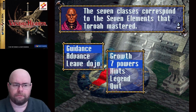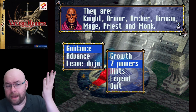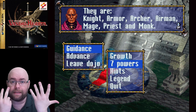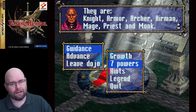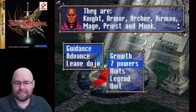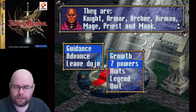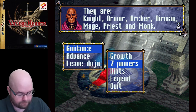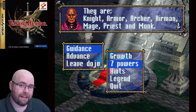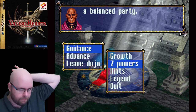The seven classes correspond to the seven elements that Tararo mastered. They are knight, armor, archer, airman, mage, priest, and monk. These are the seven basic styles of classes. The sword icon is for knights; armor uses a shield icon; bow is archer; airman is a spear or wings icon; mage uses a rod; priest uses a staff; and monk uses a fist. Each class has its own strengths and weaknesses, so choose wisely for a balanced party.